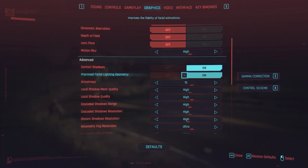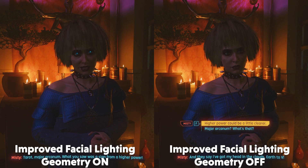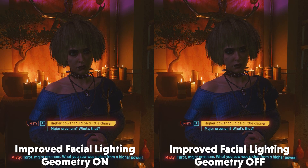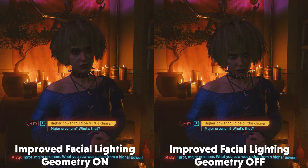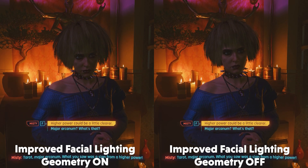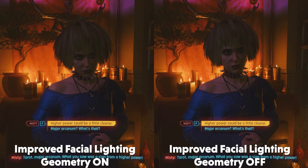Next up is improved facial lighting geometry. This setting improves the quality of light filtering on facial features. I thought it was broken at first because I didn't see a difference until conversations in dimly lit areas, where it makes small improvements — eyes being darker and areas around the mouth receiving more shadow. This setting only seems active in cutscenes and conversations, so it doesn't really impact FPS. Due to little to no penalty, keep this setting on.